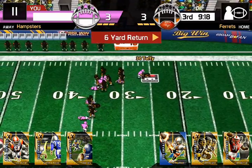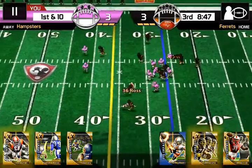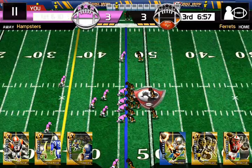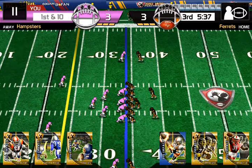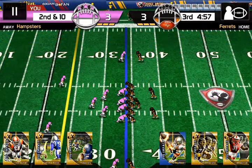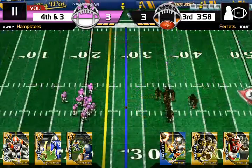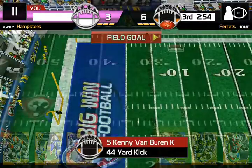Taffy gets a 6-yard return, first and 10. Chapman to Ross, who needs a contract. Chapman throws long to Breslin, 21-yard throw. Chapman to Breslin, 12-yard gain, first down. Chapman throws long - incomplete pass. Chapman throws short - incomplete pass. Third and 10. Chapman to Breslin, 7-yard gain. They have to kick a field goal. It's a field goal - 3-6.